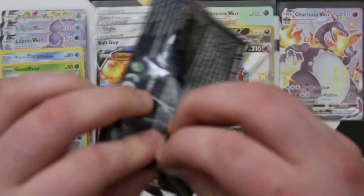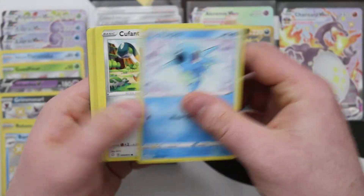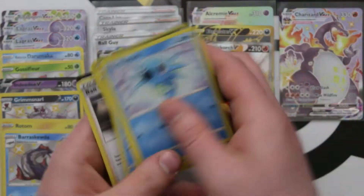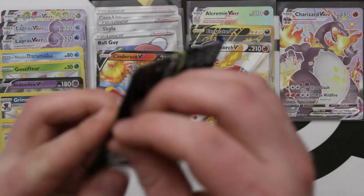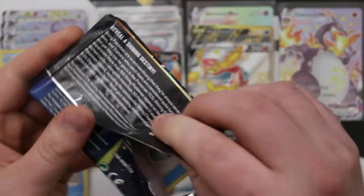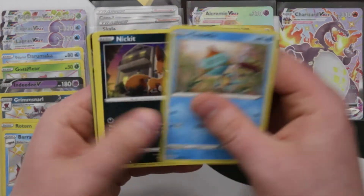What do we want next, Laura? We still want another full art trainer — that's what we said. Ideally Poke Kid. Oh — Bird Keeper! I do really like the Bird Keeper art as well. They're all just really good art.